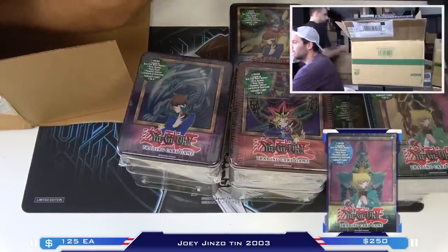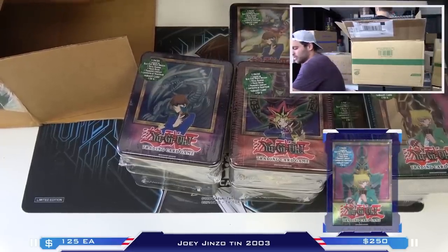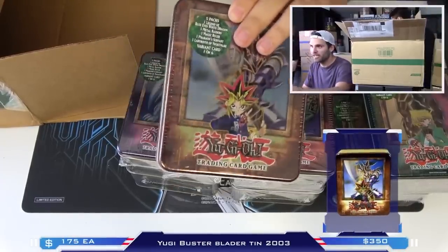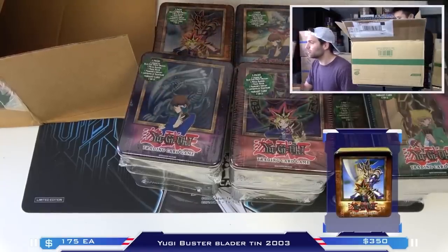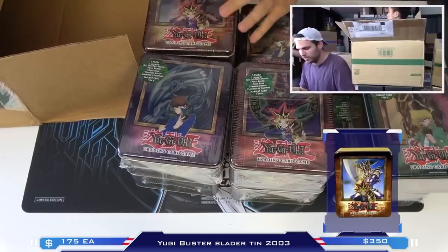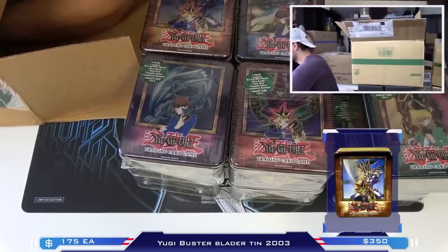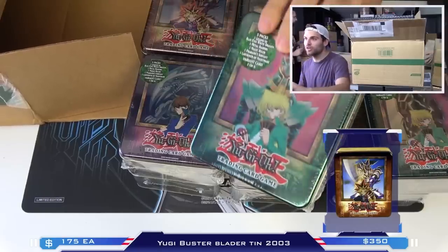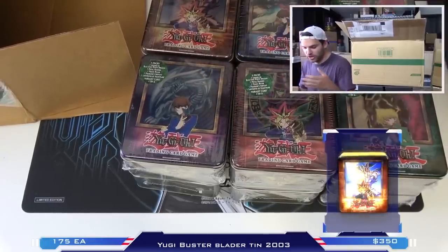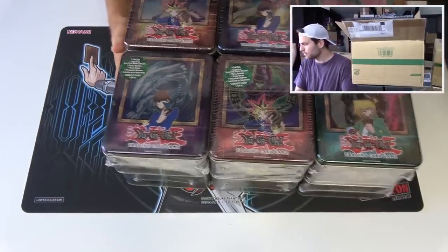I don't even know what to do with my life. This is like birthday, Christmas, everything. Buster Blader's in here too! Buster Blader 2003, straight from the case. This is two cases, right? A case is one of each. So we have Dark Magician, Blue Eyes, Gear Freed, Gizmo, XYZ Dragon, and Buster Blader. The value is extraordinary right now. Two Giznos - that's so stupid. Oh my gosh, what is happening? This is two cases of 2003 tins.